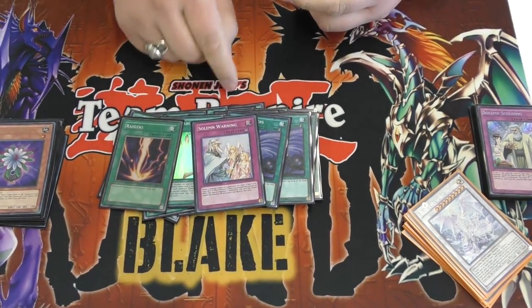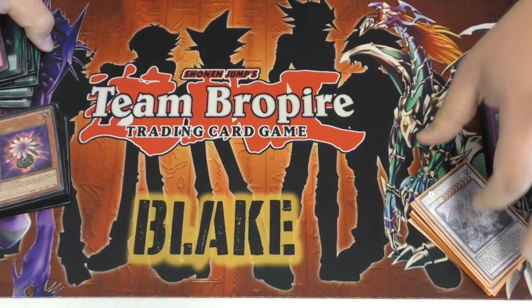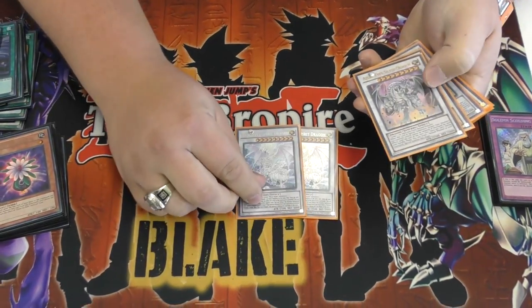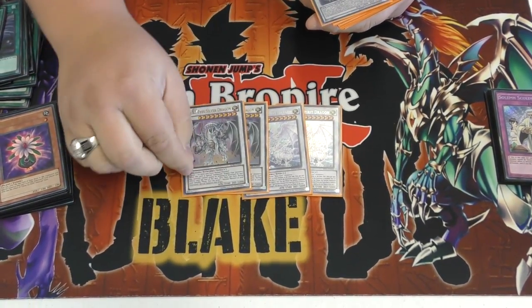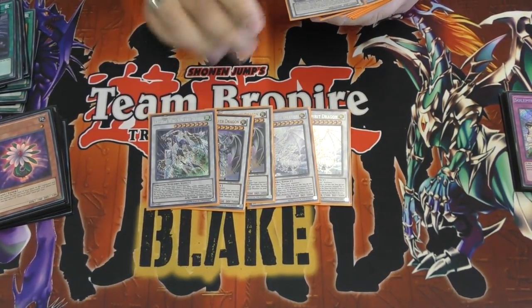And then my one lonely trap card. Going to the extra deck - pretty standard. It's two Blue-Eyes Spirit White Dragon. Bloody game. Two Azures, which is annoying. Crystal Wing - broken.